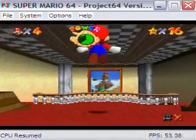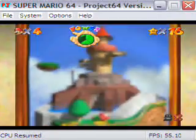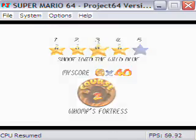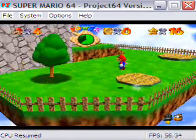Before we collect the regular stars, I'm going to try and collect the 100-coin star, and I'm going to have to do that on Star 3 — Shoot into Wild Blue — because as I looked it up, that's the only star that the Bomb Buddy will appear on for some reason.